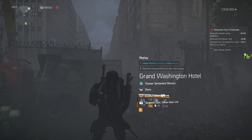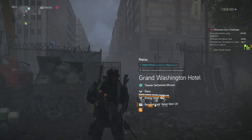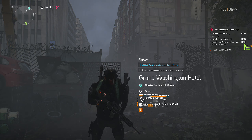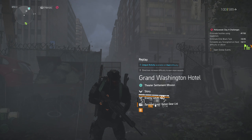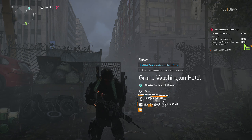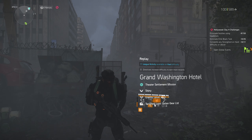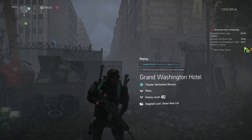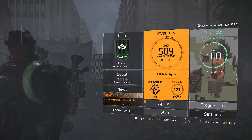Sergeant Beer here, one more time. We're going to do another Hollywood Day 4 challenge — eliminate hostiles using headshots. We're doing the Grand Washington Hotel, using the shock trap to hold them in place. It makes it easier because we're shocking them anyway. If you have Glory Days it works really well; if not, you can head shoot them with the pistol. There are a couple of different holsters and things you can use where the next shot automatically counts as a headshot.